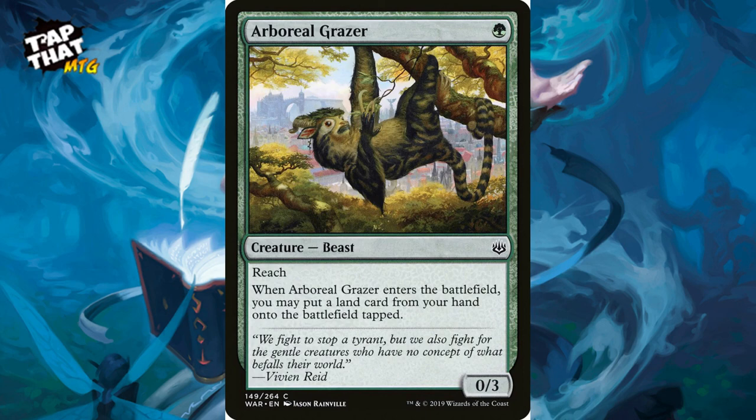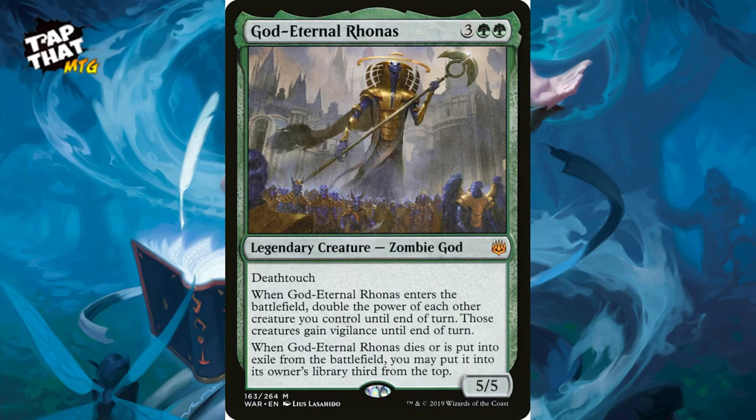Arboreal Grazer costs one green — a 0/3 with reach, so it's handy to block flyers. When it enters the battlefield, you may put a land card from your hand onto the battlefield tapped. It's a bit mixed — nice reach, but late game it's not great. Your commander also lets you put land out, so you may not need it, but it has a nice enter-the-battlefield effect.